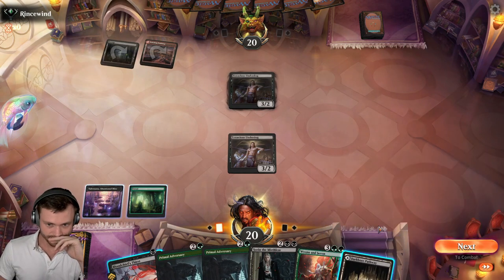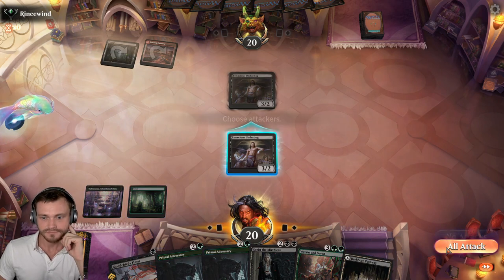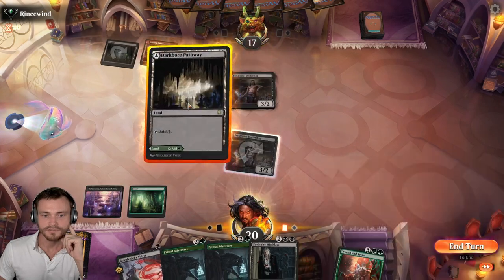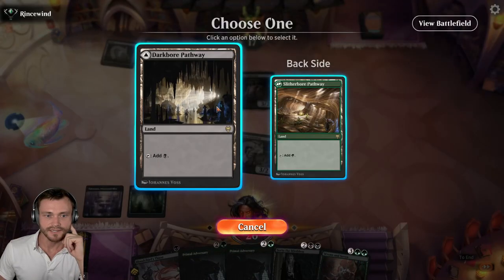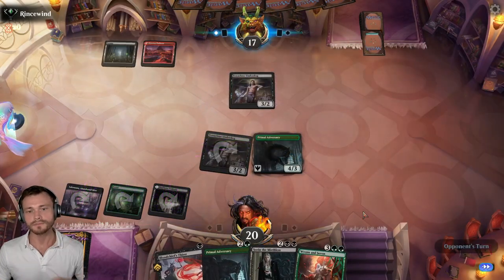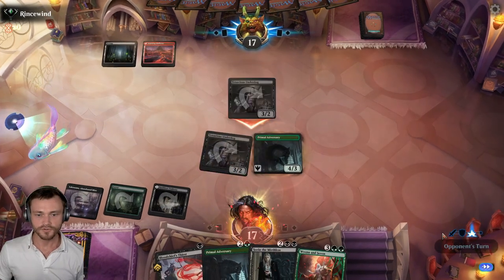Are we trading? I guess that's fine — they take it. That's pretty good for us. We'll take double black here, I think. Set up for Sorin next turn if we hit that land. No blocks — we're the Aggressor currently.